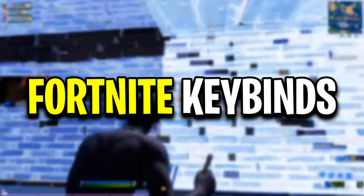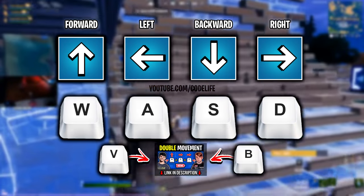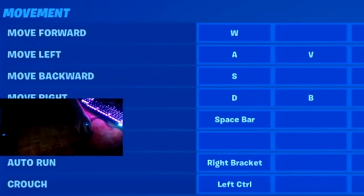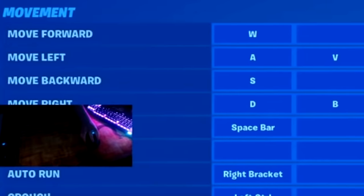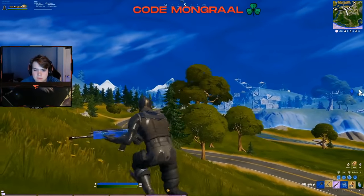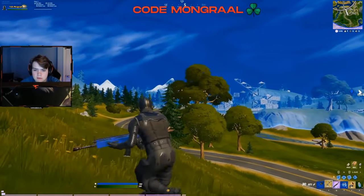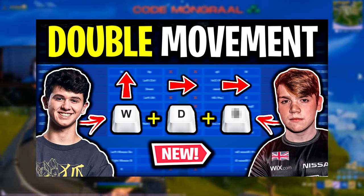For his movement keybinds, they're all default, however Mongrel has two keybinds set up to move left and right — left movement is bound to A and V, and right movement is bound to D and B. This gives him controller-style diagonal movement on mouse and keyboard. For more information on how to set this up, check out the linked video in the description.